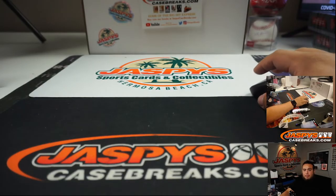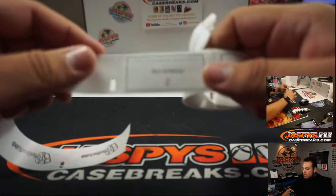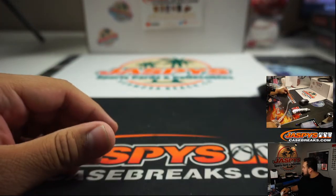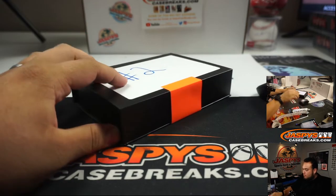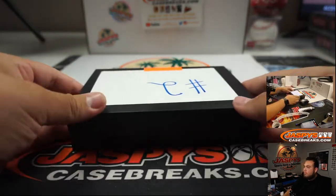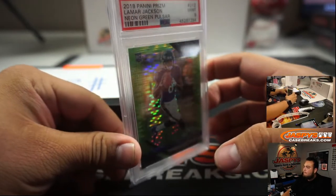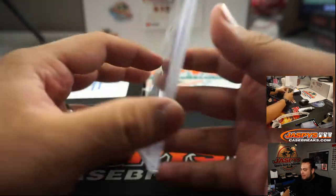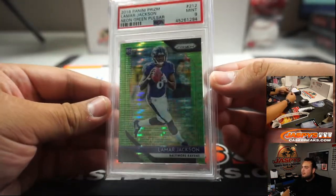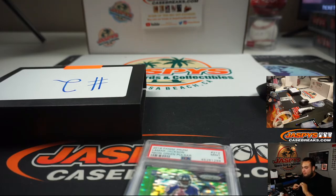I mean, it's a high risk, guys — these boxes cost 400 bucks basically — but it's a high reward if you do hit a good box. Ben, box 2. 2018 Panini Prism Lamar Jackson Neon Green Pulsar, PSA 9. That's pretty nice. Can't go wrong with a Lamar Jackson. Beautiful — love the green pulsars.